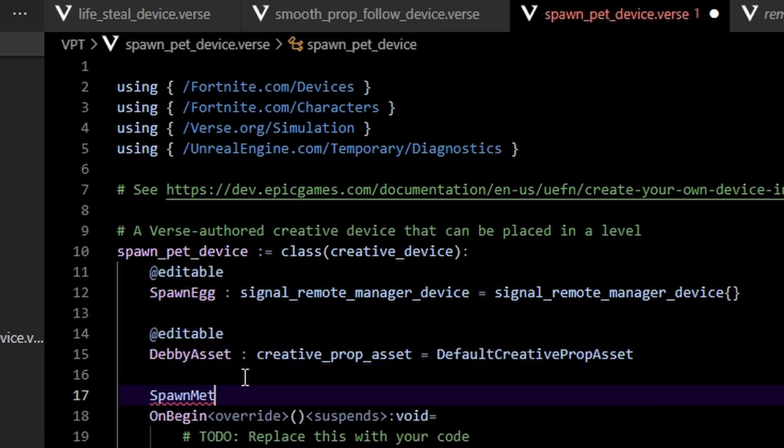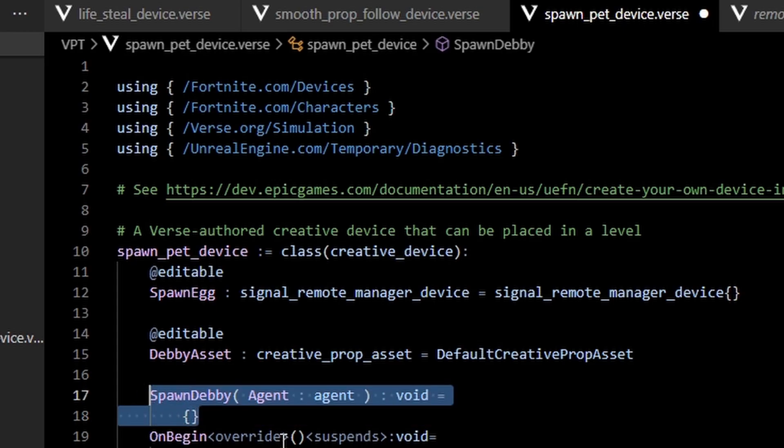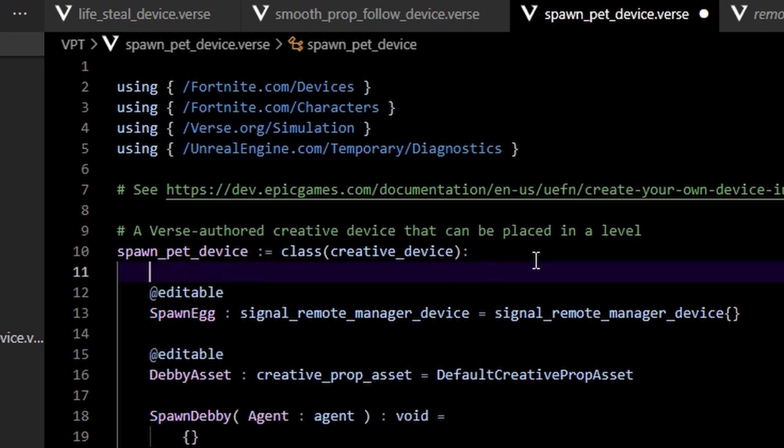Initialize this to 'create_default_creative_asset' and also make it editable so we can change it later on. Let's call the function 'spawn_debbie' or 'spawn_your_pet' or whatever.